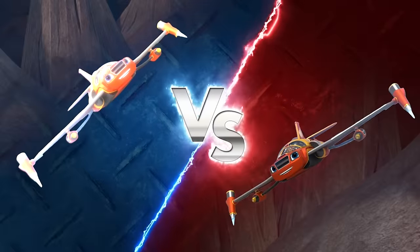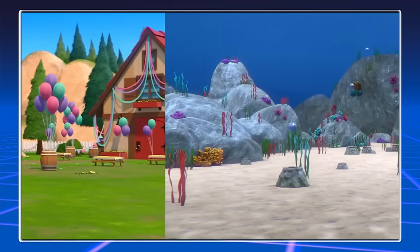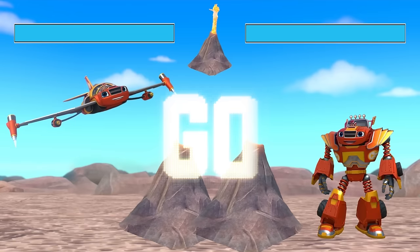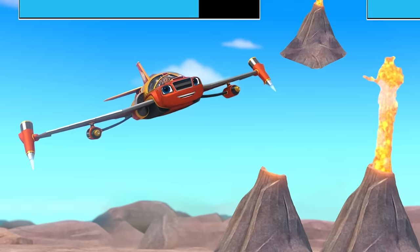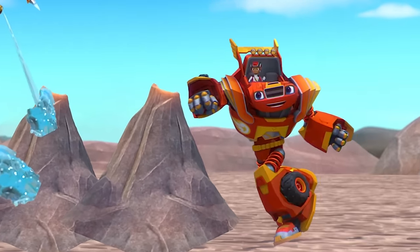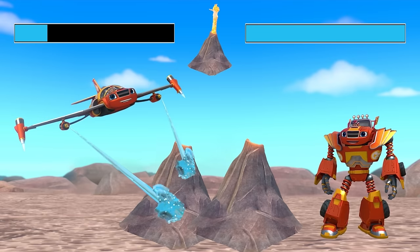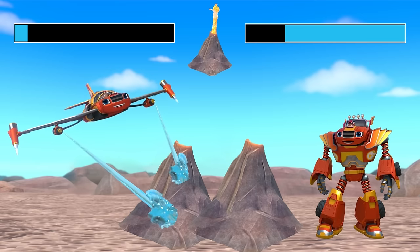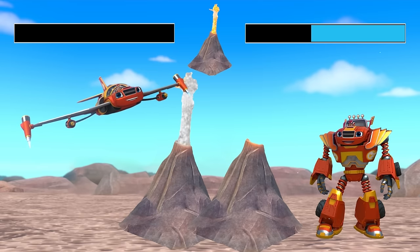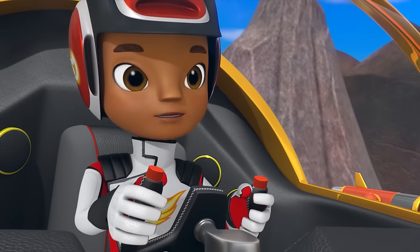Choose your Blaze: Blaster Jet Blaze versus Robot Blaze. Level select: Volcano Ridge. Go! Which Blaze transformation do you think will be able to cool down the volcano? Blaster Jet Blaze can fly and blast ice-cold water in the air. Robot Blaze can use his arms and legs with his robot power. Robot Blaze is doing a good job punching that volcano, but that's not cooling it down. Blaster Jet Blaze is making progress, blasting that volcano with cold water. Blaster Jet Blaze wins! Great work! Water Blast!